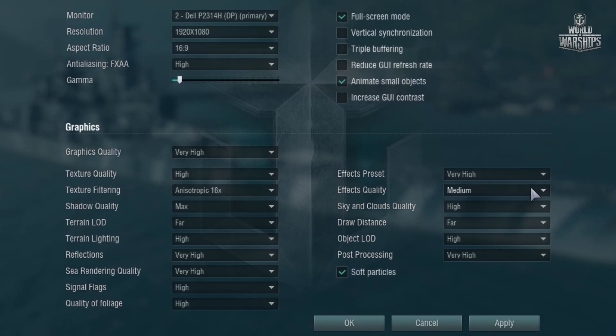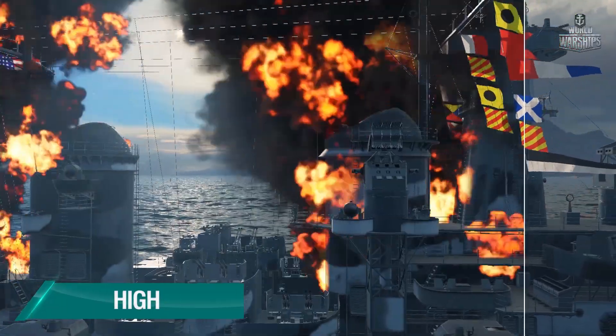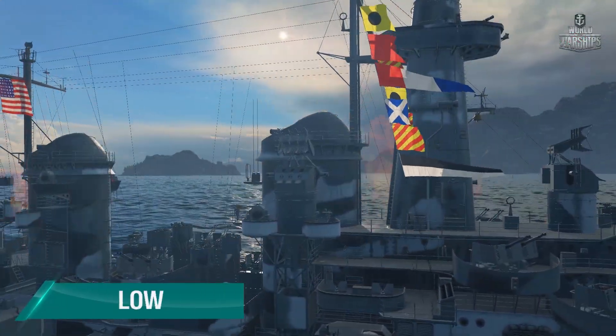The item effects quality is related to the resolution of visual effects. If each artillery salvo or fire causes a drop in FPS, try decreasing this parameter and your graphics card will breathe a sigh of relief.